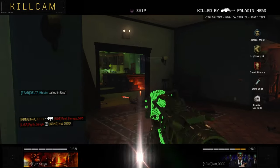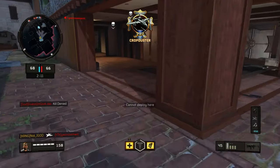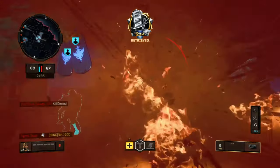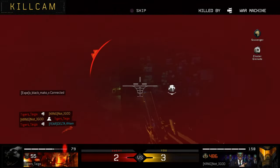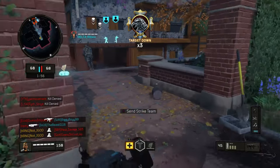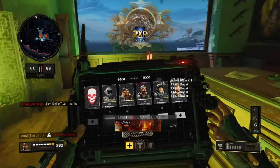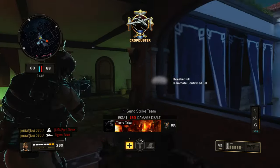I keep running into one person who is continually stopping me from chaining my streaks together, and that's the unfortunate part about this match. A large part of that has to do with the lobby balancing — they want you to carry the team, be that one-man army if you have relatively decent stats. A lot of my teammates aren't being aggressive in grabbing tags, so I have to put myself out of position to push more aggressively than I otherwise would.